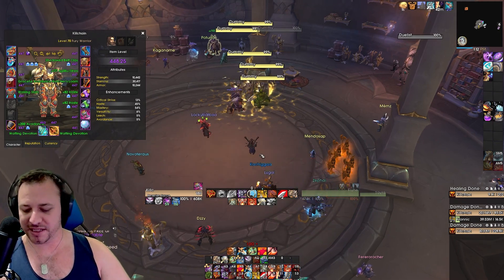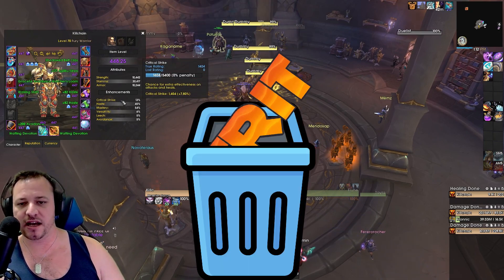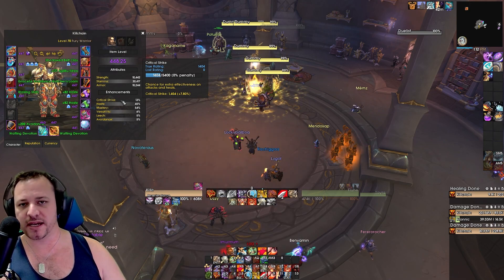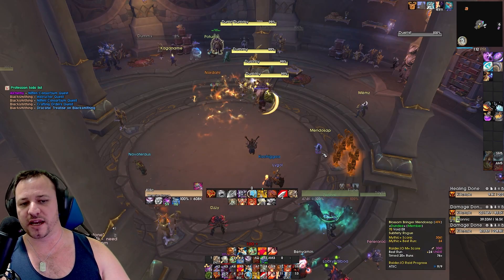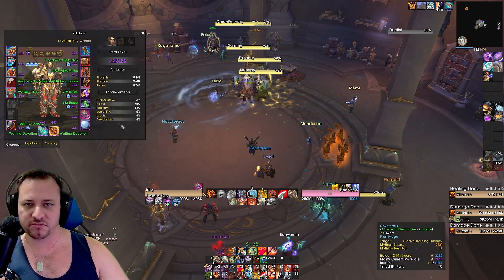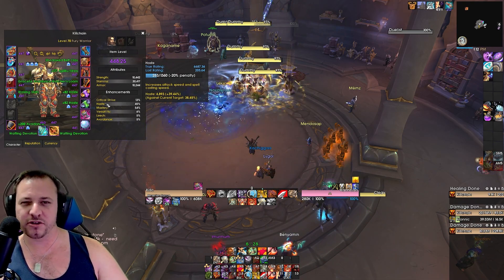For stats, we'll blast through this real quick. Crit is absolutely the worst value stat in all scenarios of this new build because of how much free crit we're getting through the tier set and even talents when you pick them up. Blood Craze is an example — so you're getting ramping crits everywhere. It's just lots of crits for free, not anything to do with the stat as a secondary.